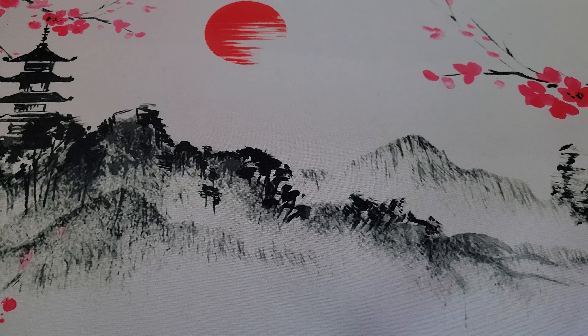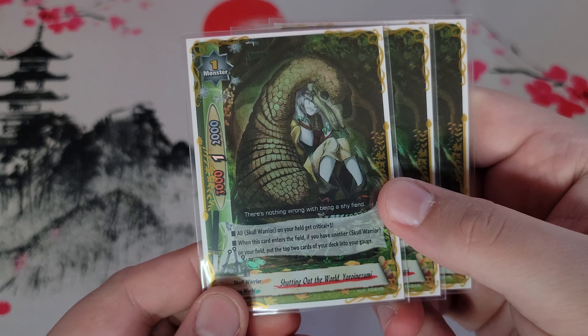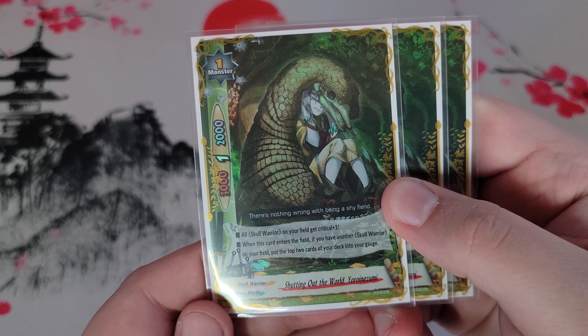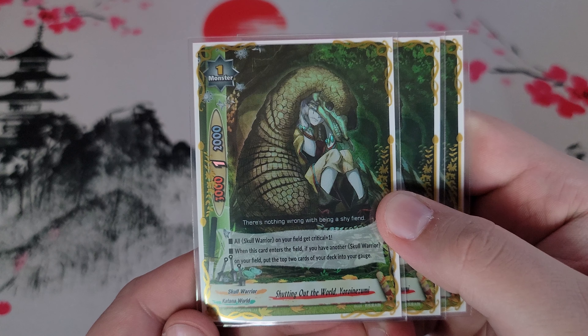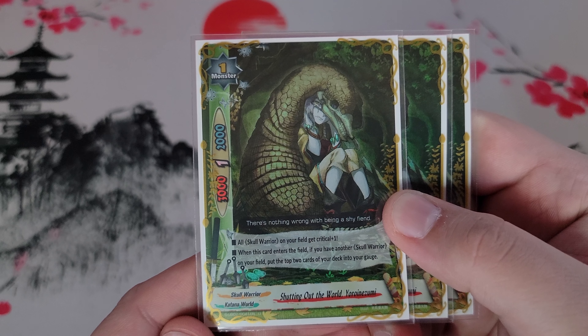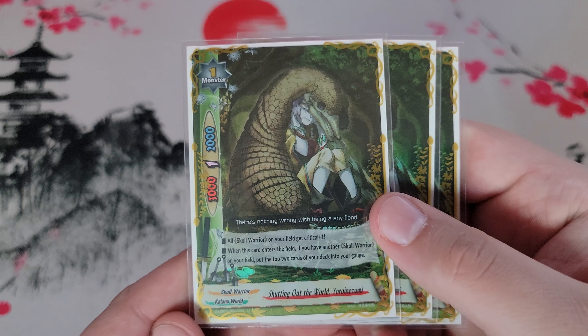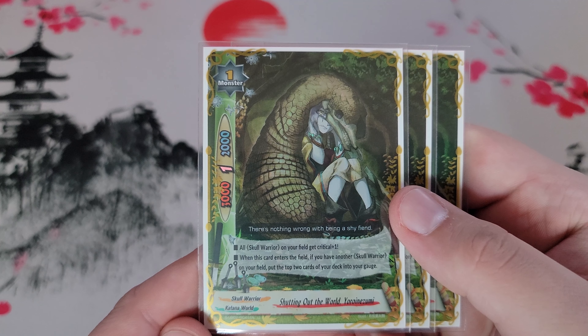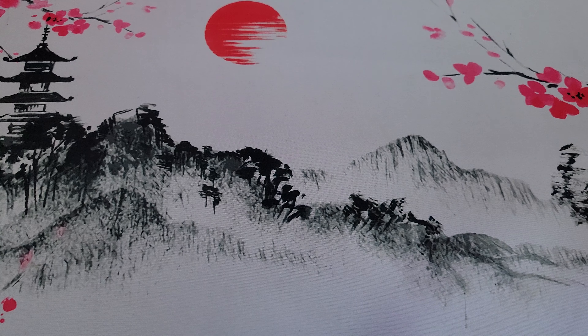Next up is three copies of Shutting Out the World — Yoroi Nezumi. He's a 3/2/1 Skull Warrior who gives all Skull Warriors a crit including himself, making him effectively a 3/2/2. When he enters the field, if you have another Skull Warrior, you gain two gauge — and that's not once per turn, so if you need four gauge you could call two Yoroi Nezumis. There's a decent amount of gauge gain in this deck because Skull Warriors definitely need it.